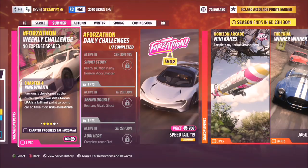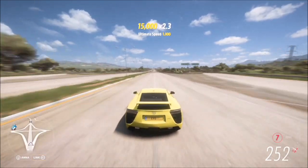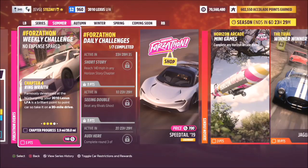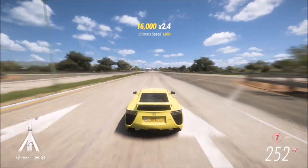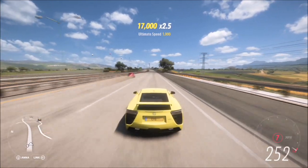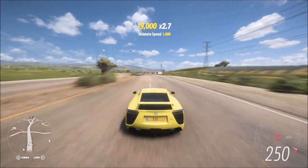The final challenge just wants you to go on a 20 mile drive, so it's not really a challenge at all. I hopped over to the motorway and just floored it. The good thing is it keeps track of your progress and mileage so you can check how much you've got left. You could do more races to rack up mileage, but I recommend just putting the hammer down on the motorway. It takes about three lengths of the highway — super easy and quite quick.